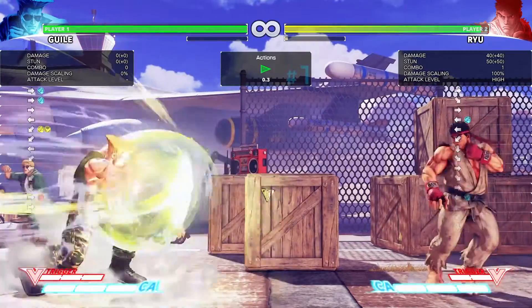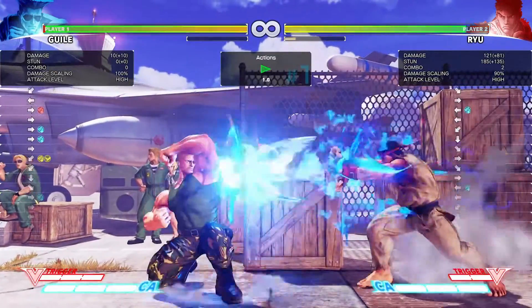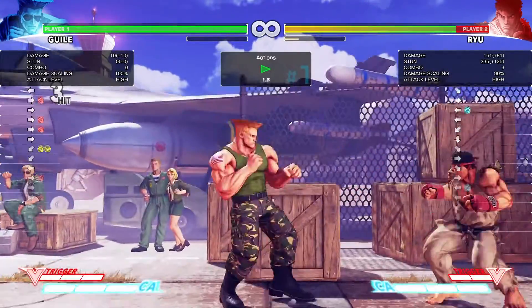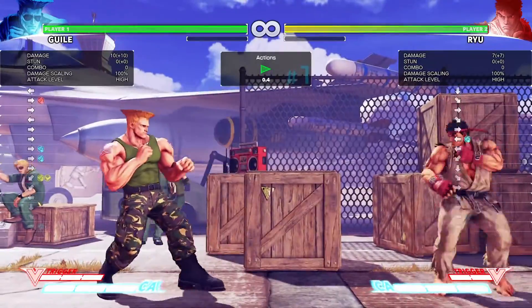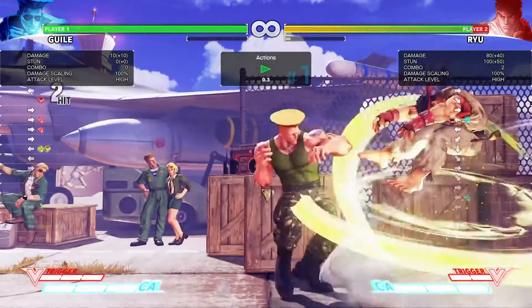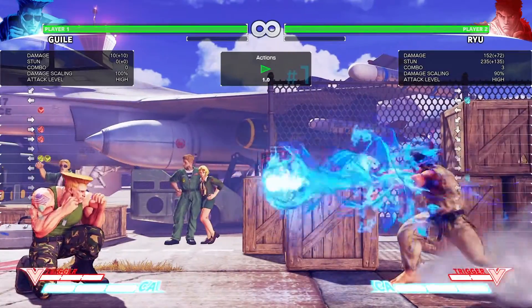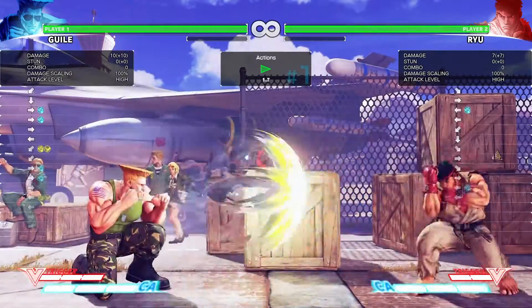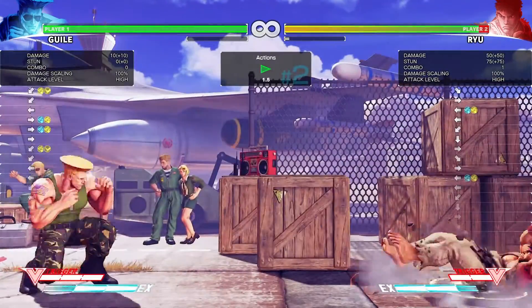That's the good thing about the V-Skill. If you get one hit of the V-Skill, you can actually do something else. And if you catch your opponent as an anti-air, you can actually land the move right after. Keep that in mind. This is way better in the fireball game. Now let's put Ryu to do EX Fireball — he gets punished because of it, so you don't even have to be afraid of the EX Fireball.